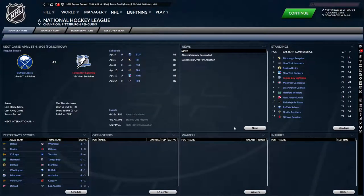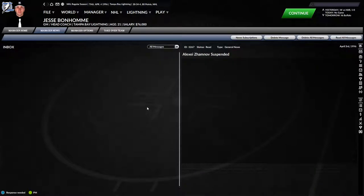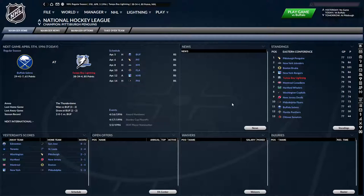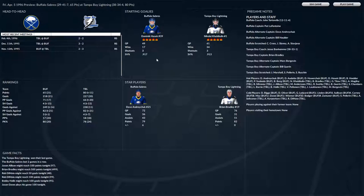Brandon Shanahan is back from suspension and back in the lineup. Alexis Zhamnov is suspended for the Jets and will miss four games. We're about to host the Buffalo Sabres, who are 29-41-7 and won't be in the playoffs. We are 2-0-1 against Buffalo. We're keeping the same lineup. Dominic Hasek is in net for Buffalo; we go with Nikolai Bibulin.